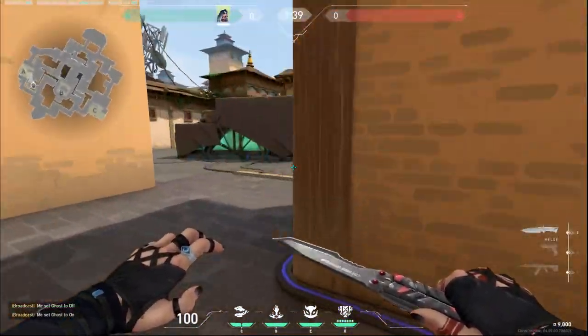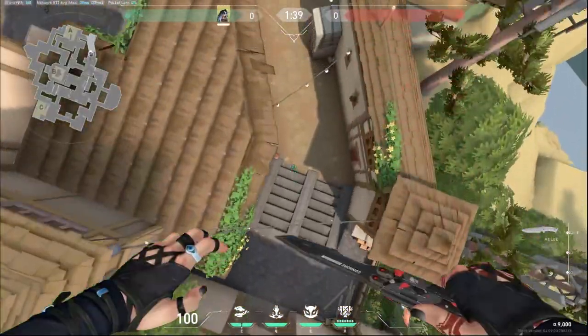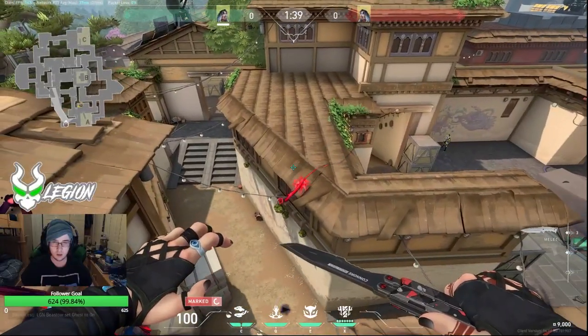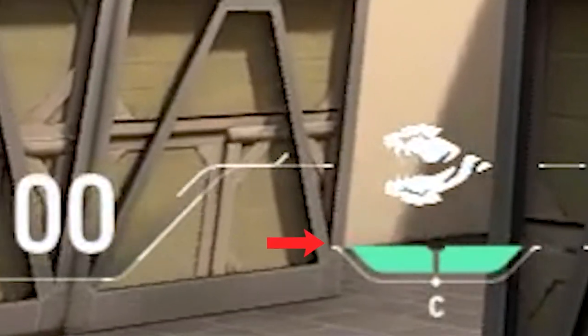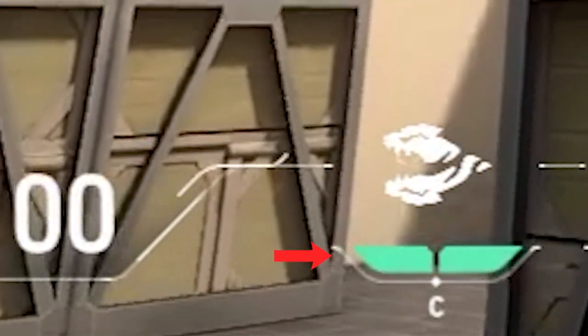Moving on to my favorite defense lineup, let's go to A site. If you want to check if the enemy is going up long, throw a recon right here. Walk to this discolored patch right here, and line up the white outline by the prowler with this corner on the box. Throw normally.